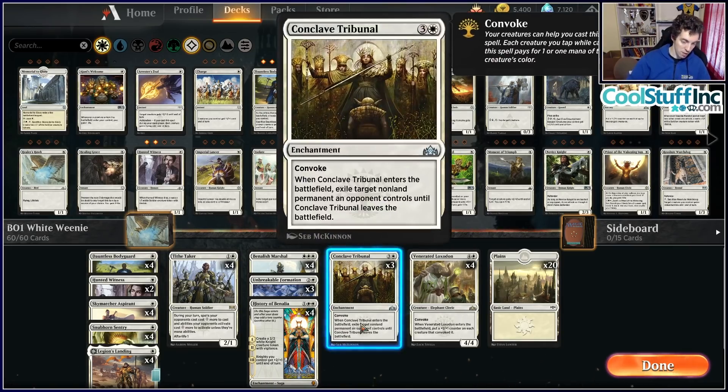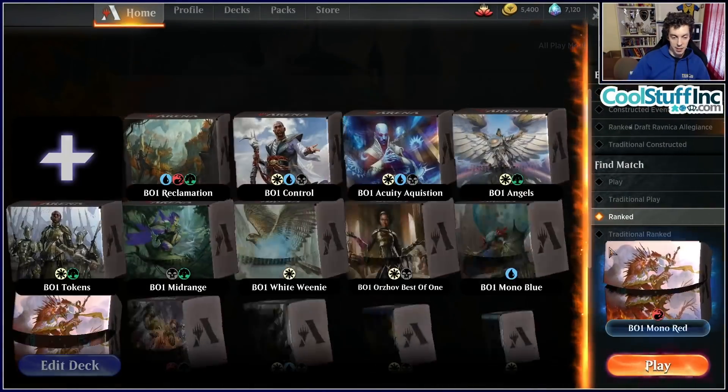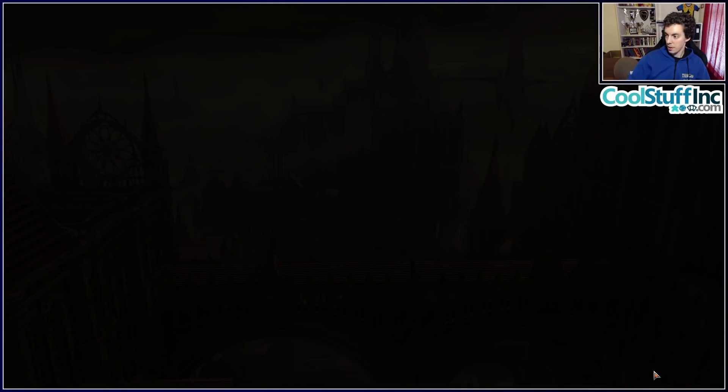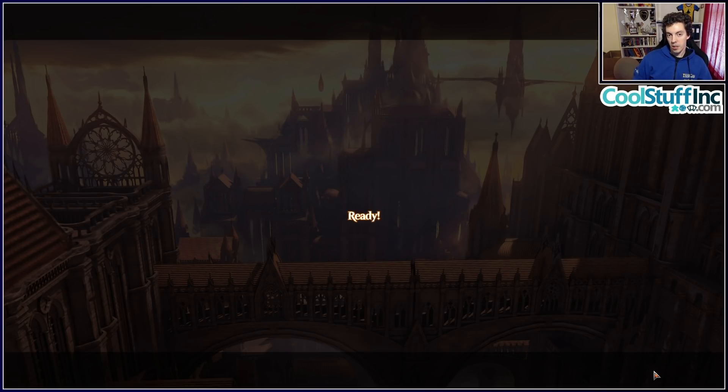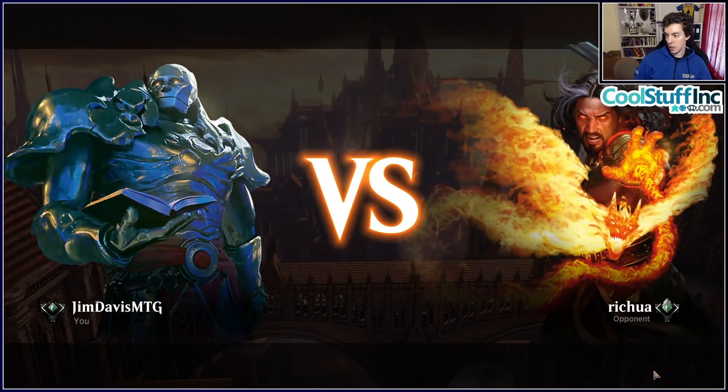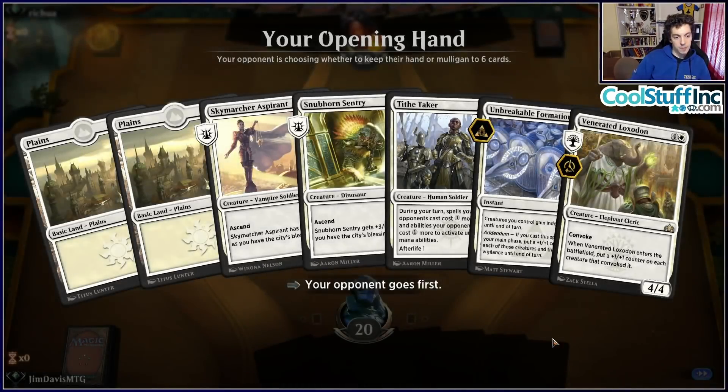White Weenie: old faithful. The second deck on the docket today. I think Mono White and Mono Red are going to be very popular — if you're not sure what to do, just get your opponent dead. A lot of pros have complained about Best of One being swingy, but in some ways just embrace it and play your aggressive deck.